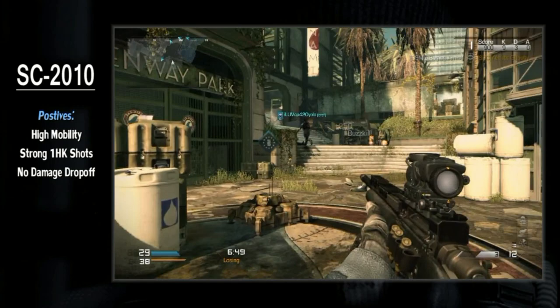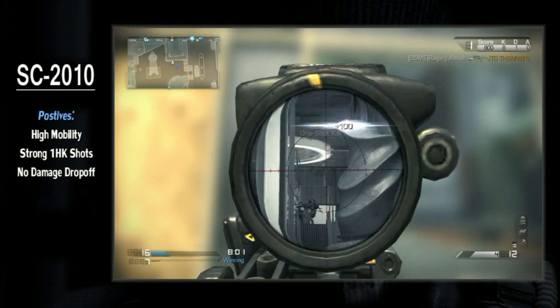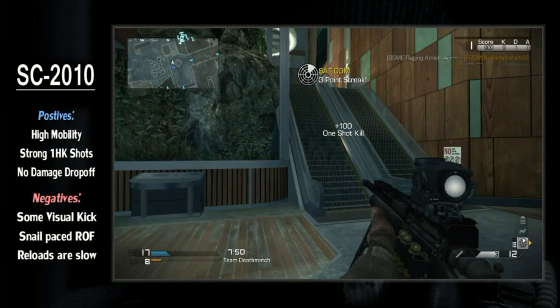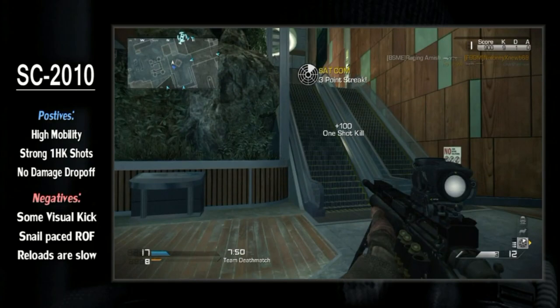Overall, I think this is a sniper to enjoy. Provided you pick the Chrome Barrel — and really, why wouldn't you? The USR offers high mobility, strong shots, and no damage drop-off. On the flip side, the visual kick can be annoying, the fire rate is abysmal, and reloading can be a pain. The gun rewards tactical play, so it may not be for everyone.